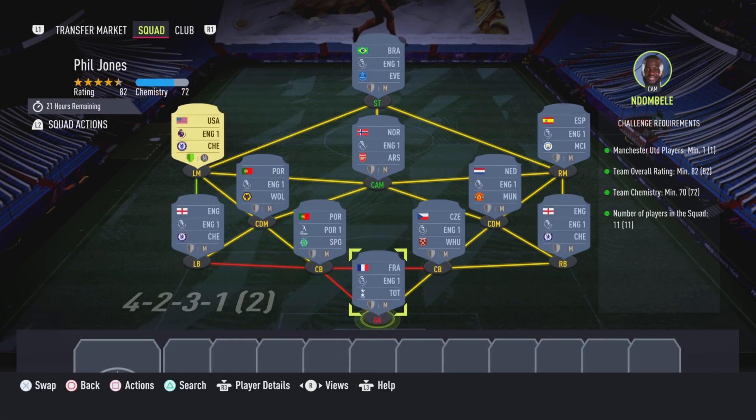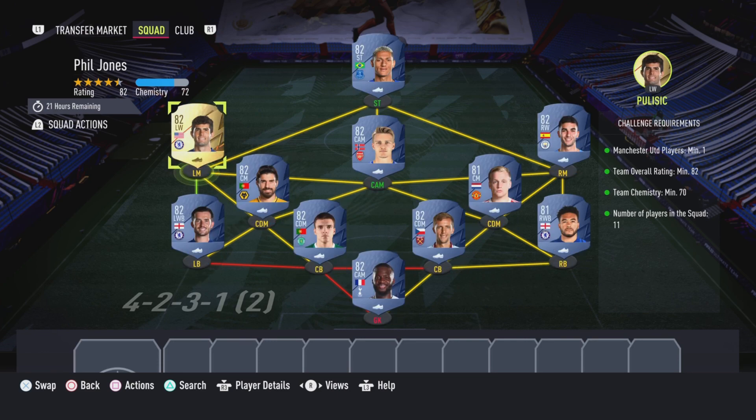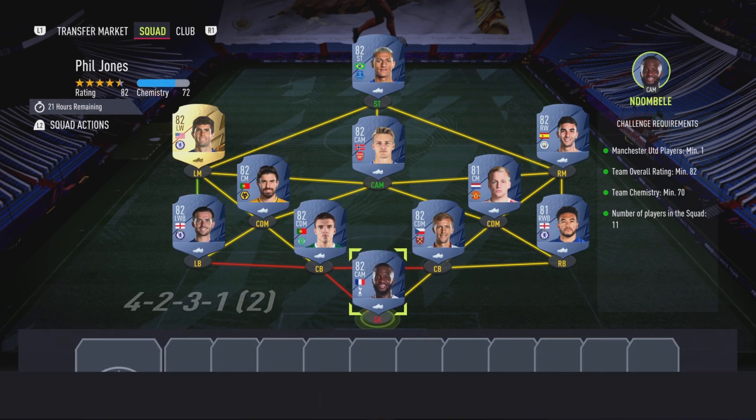It's going to cost 11,000 coins to complete. No loyalty is required — as you can see, even though the left mid does have loyalty, it does not affect this SBC whatsoever. Here are the players I used.